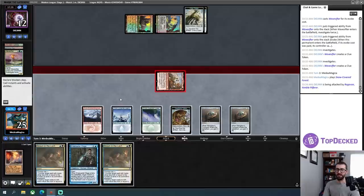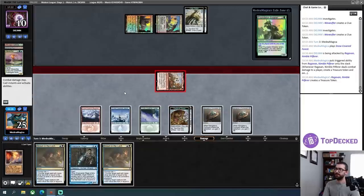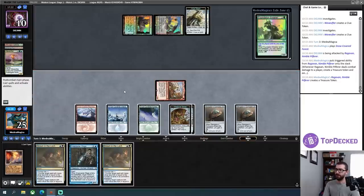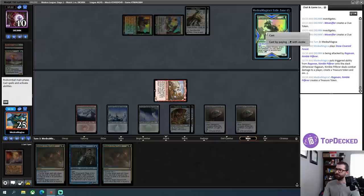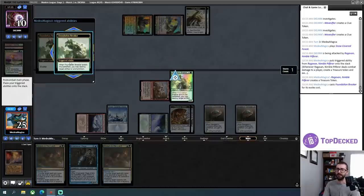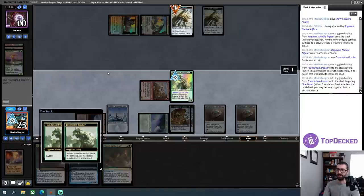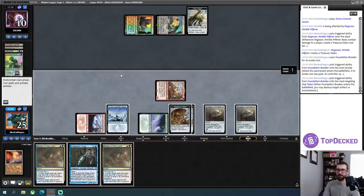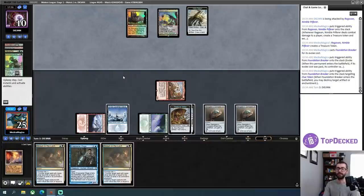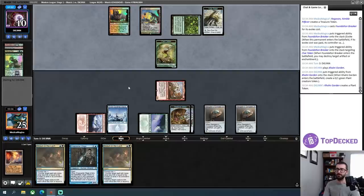My Drown in the Lochs are going to be on versus most of the things they can cast. They go to 10. Foundation Breaker — I think I need to hold up this Drown in the Loch, but I can just evoke this and use that to blow up a Clue. That's probably worth something. If I had one more mana I'd be willing to hardcast that, but I'm not willing to drop holding up Drown in the Loch at this time. That's a turn-off from the Ragavan unless I just Drown in the Loch that token to continue hitting in.